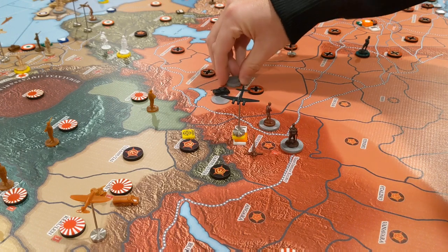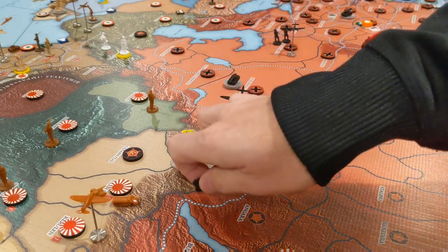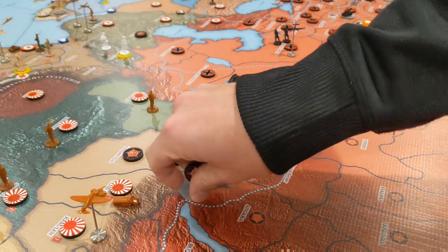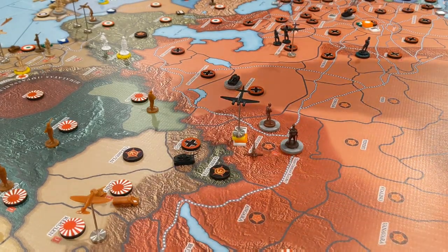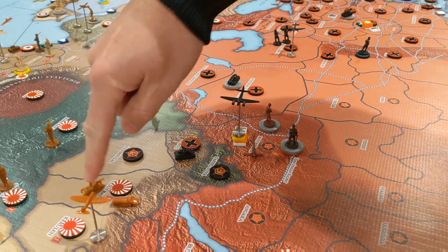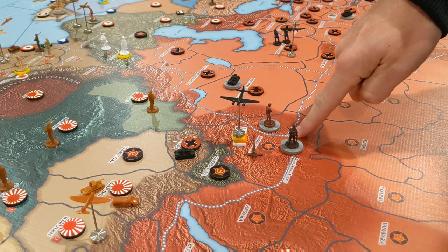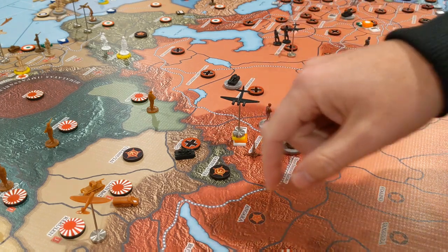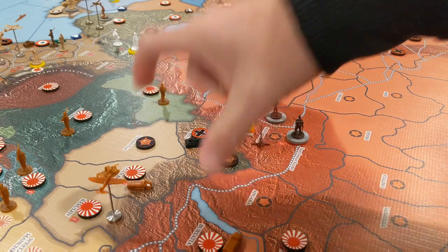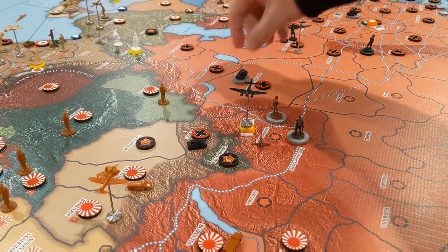One of these tanks is going to go into here — we'll swap that out for these lovely medium tank sculpts and put a German marker there. The reason I'm doing that is to force the Russians to either pull units out of here to attack this, or let the Japanese come in with several units and stage right next to Novosibirsk for an attack next turn. If I hadn't done that, the Russians could have put militia here, here, and here and blocked the Japanese from getting in by the end of the game. So, one single tank into here takes care of that.